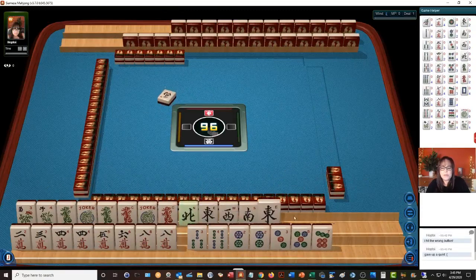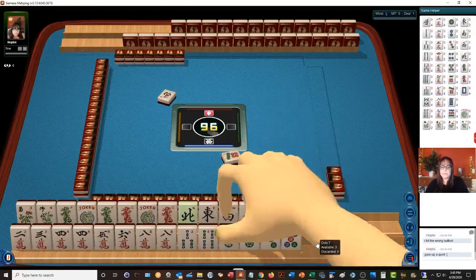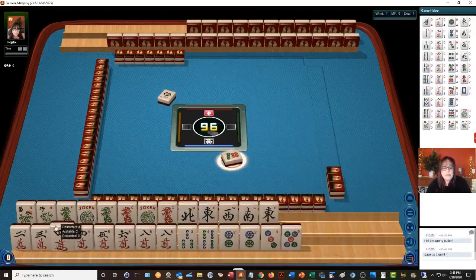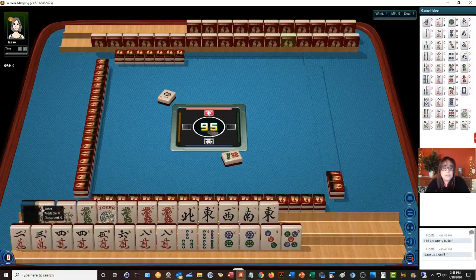There's our North. Let's discard the 7. I like the idea of this dragon hand — we might even be able to play pure, no jokers. Let's see if we can do it without jokers and get double value. That would be a 50-point hand if we can do it.